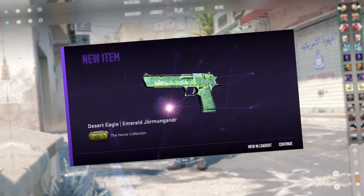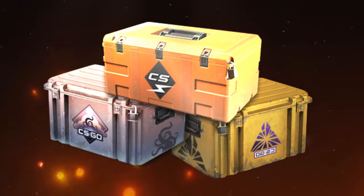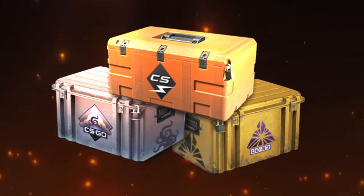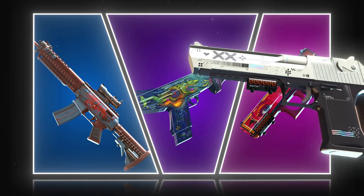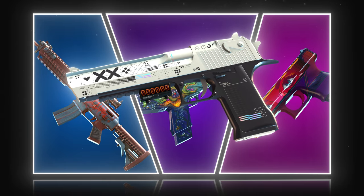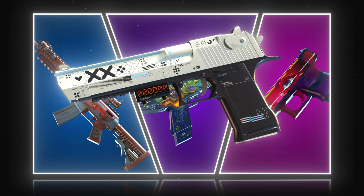Stay tuned for a giveaway. Welcome to profitable tradeups from every CS2 case — the series where I show you the most profitable tradeups from every case for each rarity. Today we're doing the fracture case. I'll start off with the mil-specs and work my way up to the most profitable classified to covert tradeup for the StatTrack factory new Desert Eagle Printstream. Stick around to see if we hit it.